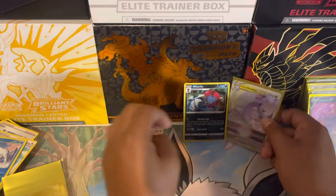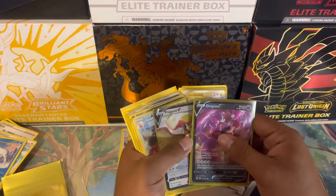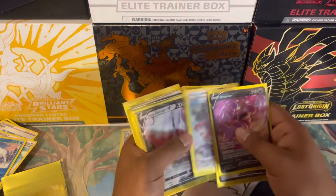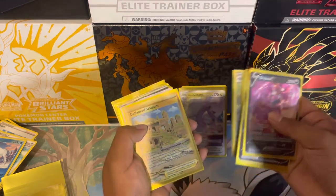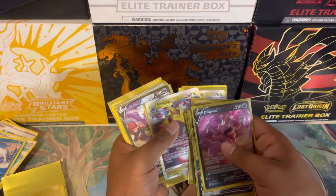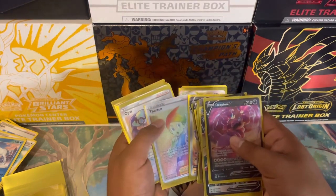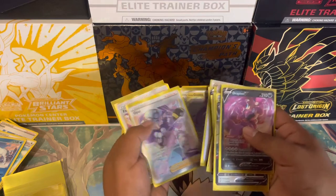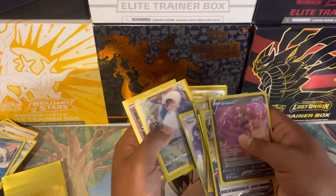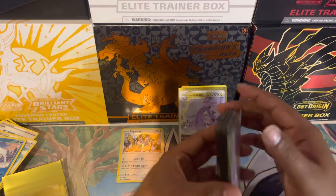Quick recap of all the hits: best hit from the two three-pack blisters was the Goodra V-Star. From the booster box we got Drapion V, Pidgeot V, Hisuian Zoroark, Arcanine, Zoroark V, Roserade from the Trainer Gallery, the Collapsed Stadium gold card, Giratina V-Star, Crobat V, Aerodactyl V as my personal favorite, Thorton holographic, Opal, Farigiraf full art, Enamorous V, Snorlax from the Trainer Gallery, and Radiant Gardevoir. Thanks for tuning in — catch you guys next time, see ya!